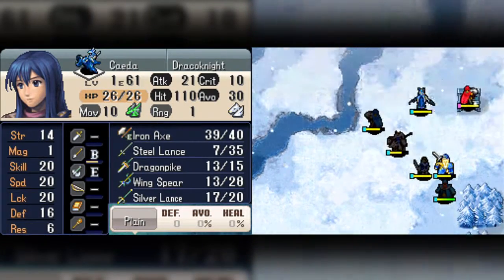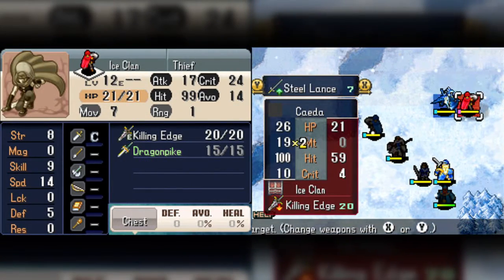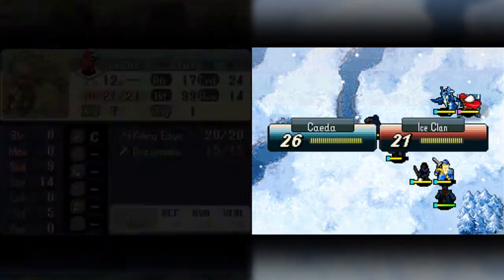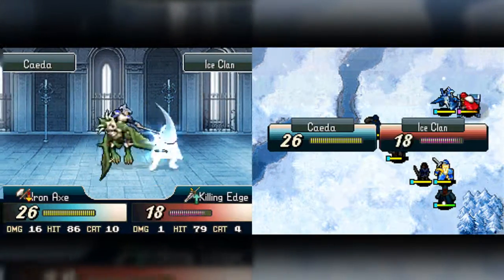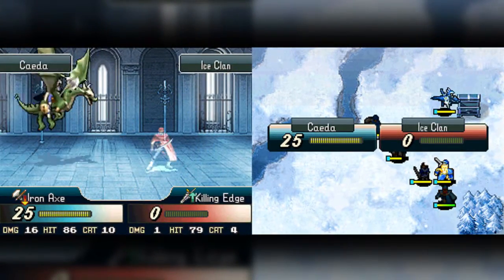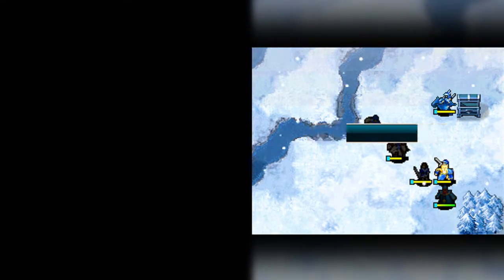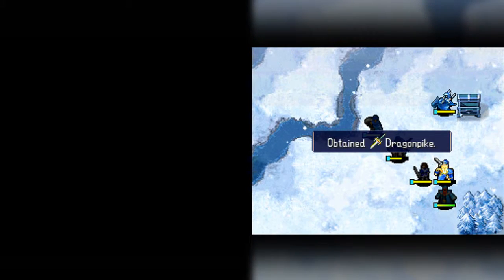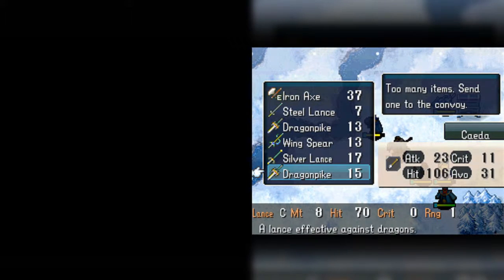Okay, we're good. I just need to yoink this dragon pike away from this guy. Give Kata an axe. So now I have an axe user. Finally. Although it doesn't really matter that much. Level two already. That's great.